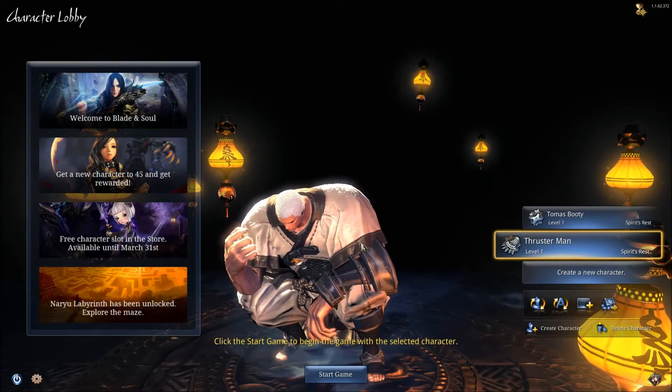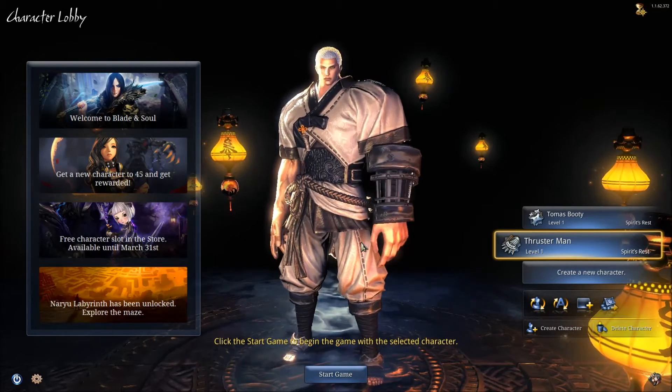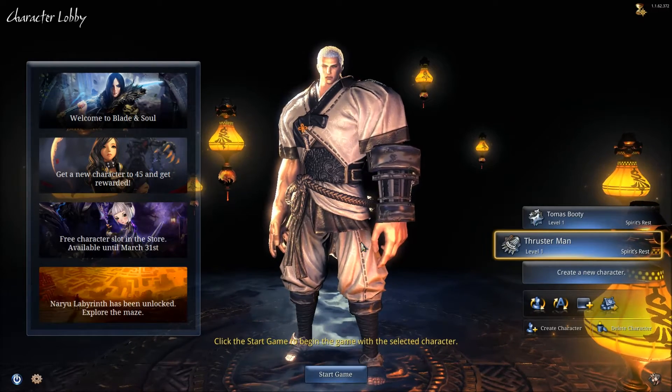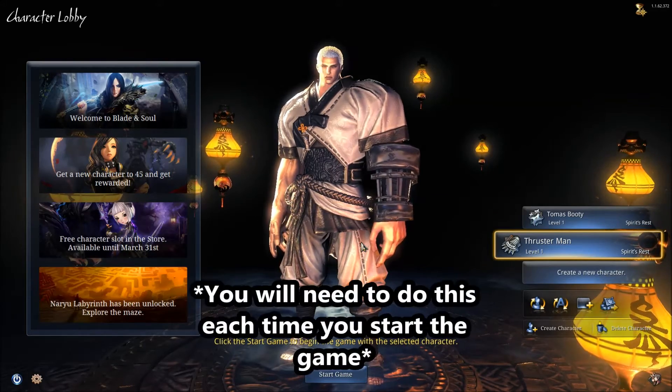What you're going to need to do is head to the character select screen, like I am now, and simply press Alt and Enter at the same time. Note, you cannot hold down Alt and press Enter as that will not work — you need to press them both at exactly the same time, like so.